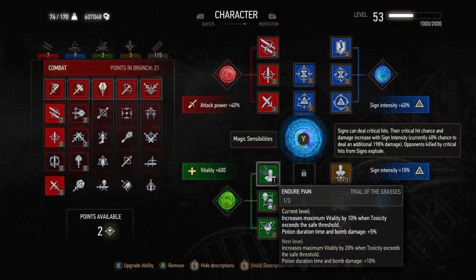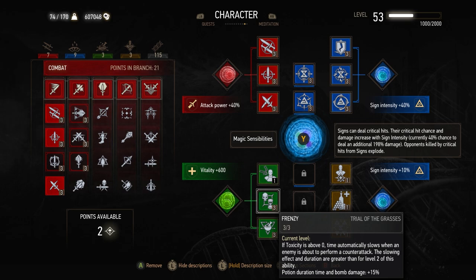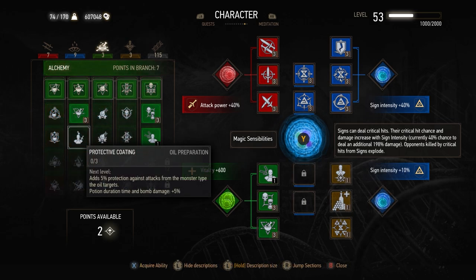For the green mutation, I'm using Endure Pain, which increases max vitality when toxicity exceeds the safe threshold — so if we're popping a lot of potions, we get extra health. I'm a big fan of Frenzy, which automatically slows time when enemies are about to attack you if your toxicity is above zero — and for the most part your toxicity is going to be above zero, so it gives you time to react. I'm also a big fan of Poison Blade, so you can poison enemies when you have the right oil applied, and Protective Coating, so you take reduced damage from that monster type when oil is applied. Those aren't specific to Henry Cavill's setup but are really good green mutations worth considering.